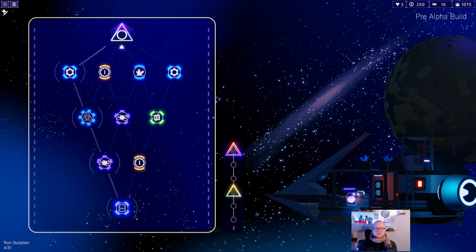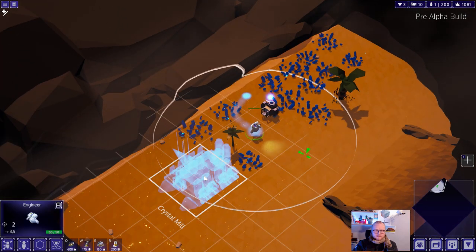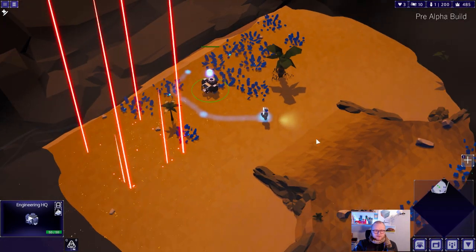Hello and welcome to the third devlog for Rogue Command, which is the real-time strategy roguelike game that we're making. This week I'm going to play a level and talk a bit more about the research system that we already explained the basics of last week, show off a bit more of the unit that we're adding to the demo soon. After I finish the level, I'll wrap it up because there isn't that much stuff that is ready to show off.